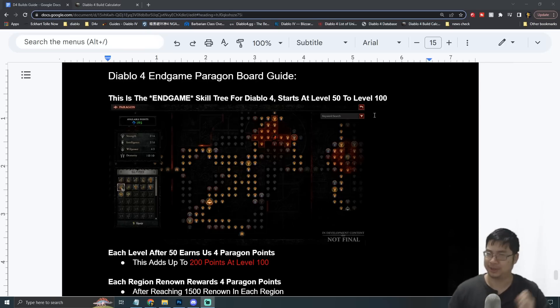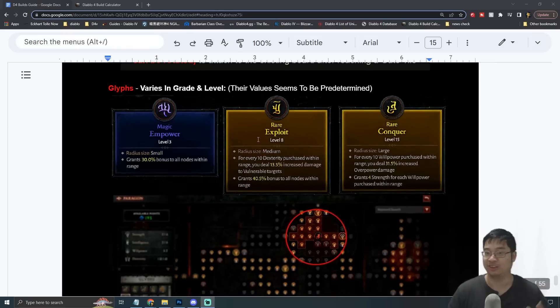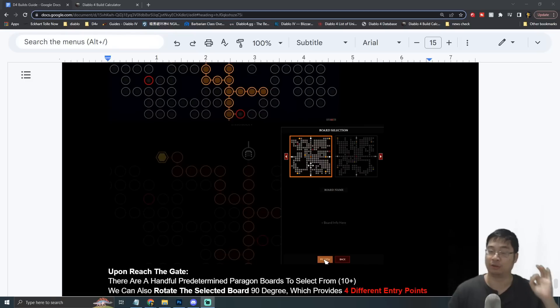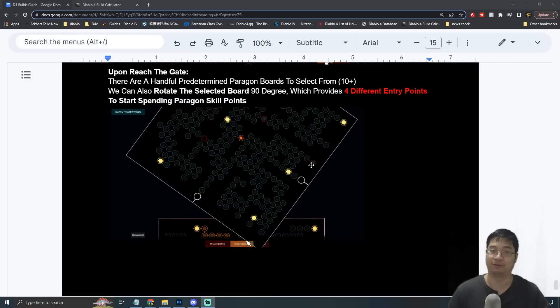Welcome everyone, today we have a special guide for Diablo 4. In this video we'll be looking at endgame paragon level and how the paragon board works. Behind me we have a lot of notes and information about the paragon points, how the glyphs work, and how each of the pathing and choices of the paragon board will affect your gaming style in Diablo 4.